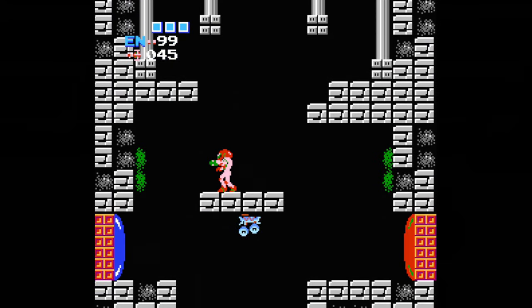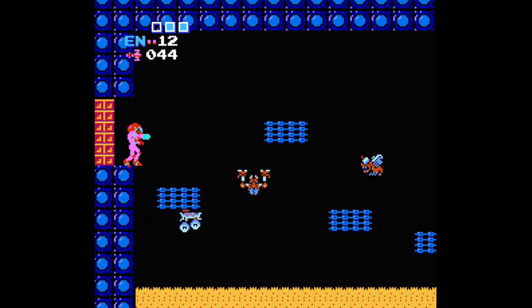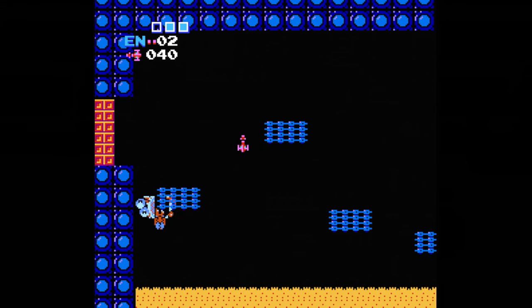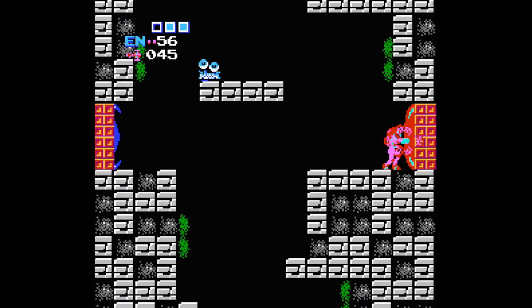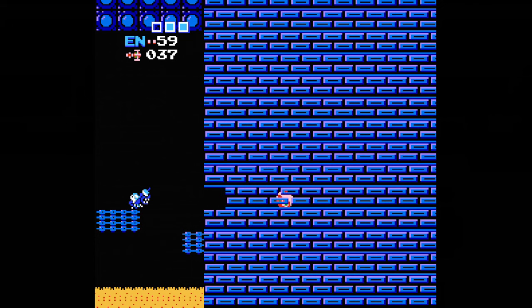Drop down a bit, blast your way through the red door on your right, and you'll meet the Gigas — they do the same thing as the Zebs, popping out of pipes and flying toward you when aligned. Shortly after are some missiles. There's an area ahead that doesn't lead to anything important, so just turn around and back through the door. Drop down for another red door you need to unlock, blow up a hole in the wall, and roll through for an energy tank.